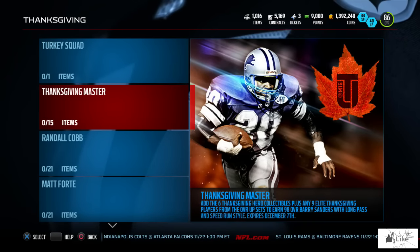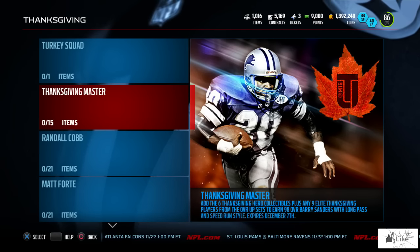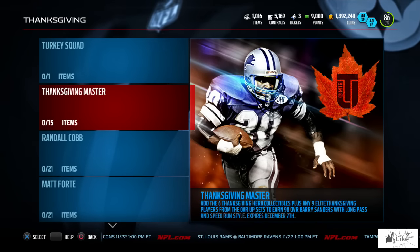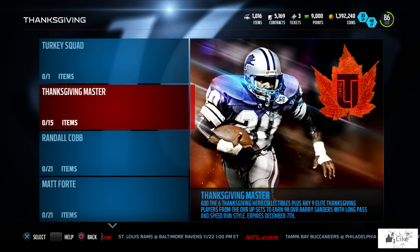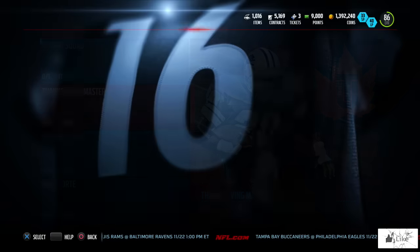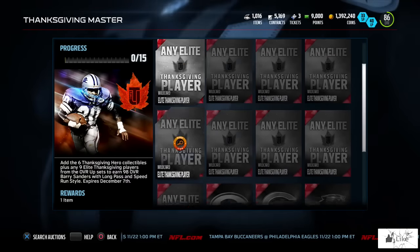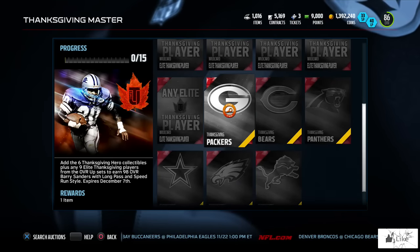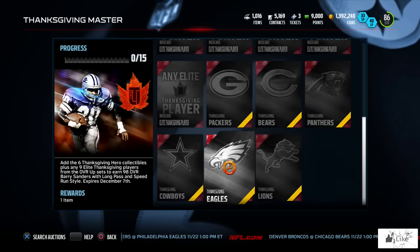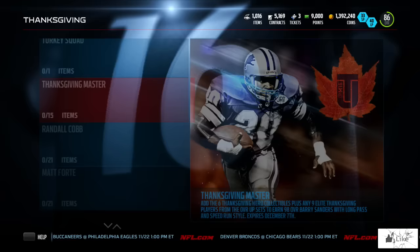Moving on to Thanksgiving Master — everyone knows Thanksgiving means Barry Sanders in Ultimate Team. This is what a lot of people look forward to. Barry Sanders has a 98 overall this year to start the promo with. You just add any elite Thanksgiving players to the set and then you get Barry Sanders on top of these other little team collectibles. That's how you get Barry this year.